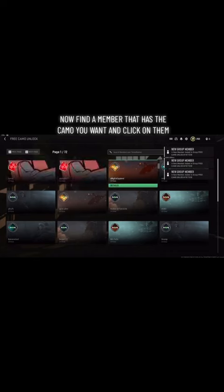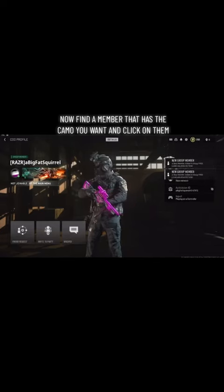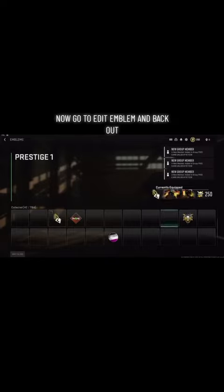Now find a member that has the commo you want and click on them. Now go to Edit Emblem and back out.